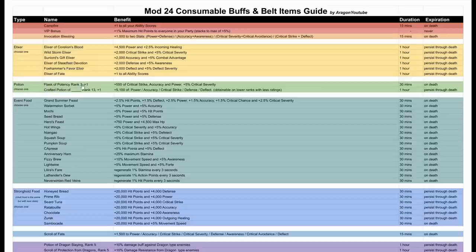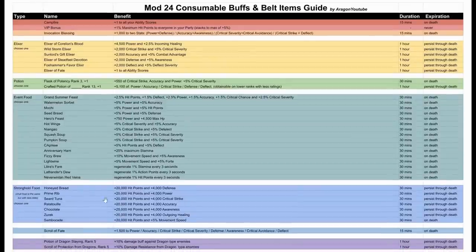So you'd use a flask of potency or a crafted potion of a certain stat at rank 13. You can have lesser ranks, but rank 13 with module 24 is the maximum — and it is very expensive. The plus-one variant is also best because it gives the most statistics. You'll have each of the different stat types available in those potions.